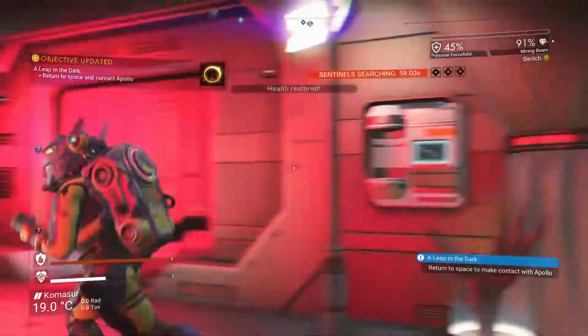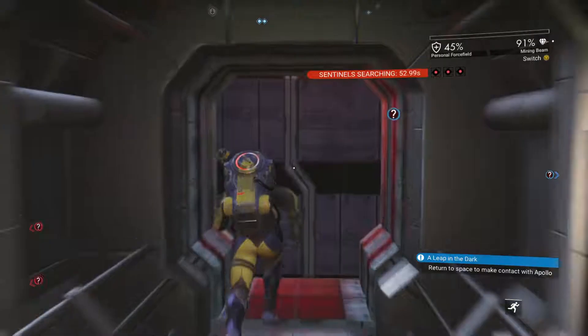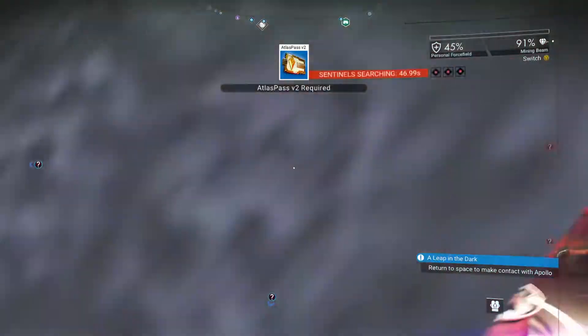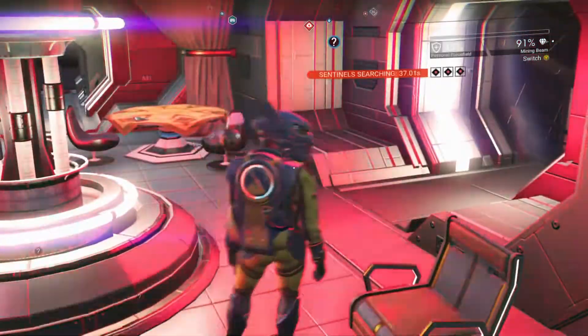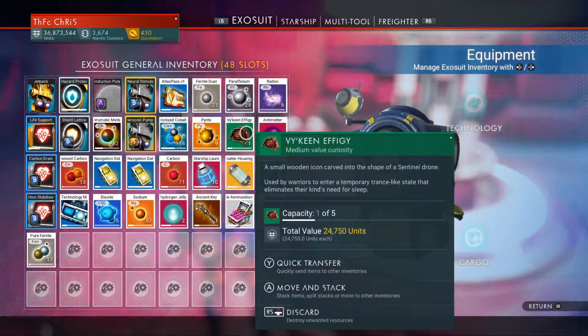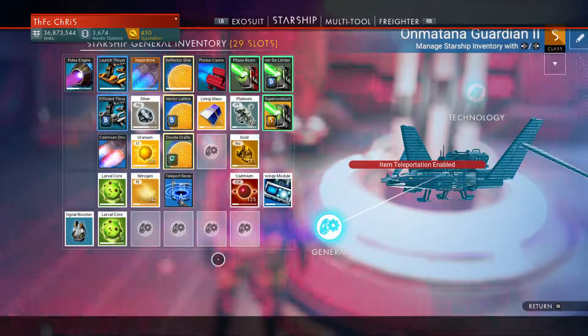Yet again, we are returning to space. I'm contacting Apollo. Let's see if any of these are open - Atlas Pass 2. Surprise, surprise - I'm guessing the same over here. Yep, Atlas Pass 2. I'm just going to wait a few seconds and try to sort out our inventory. I'm keeping radon from now on - you can combine it with a lot of things to make items which are worth a bit of money. So I'm going to keep a stockpile of that for now.